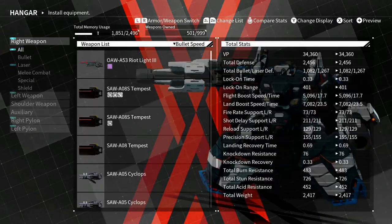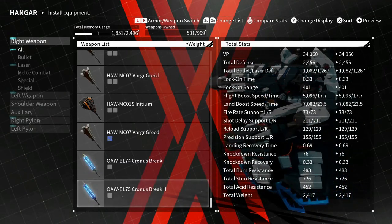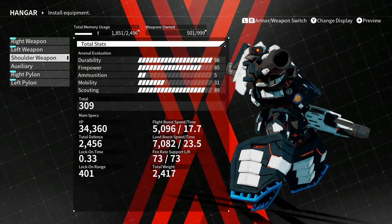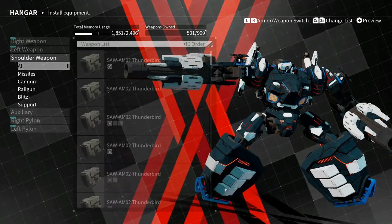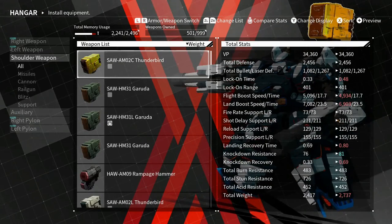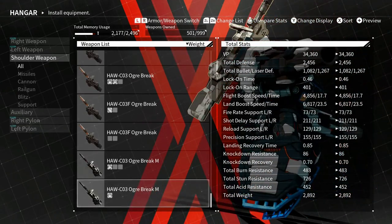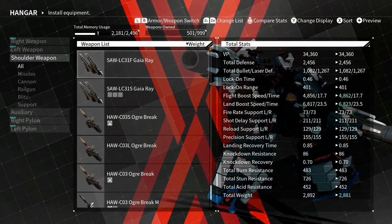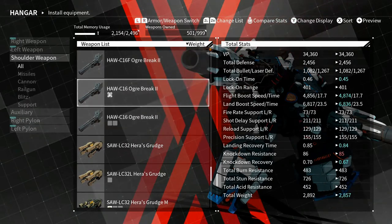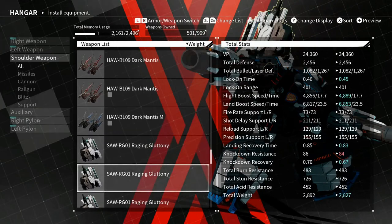Now for weapons — I can also categorize by weight. Of course the Chrono Breaks are the heaviest, but the only thing that sucks is I can equip them but I won't be able to use them. The Ogre Break is actually heavier than I expected.